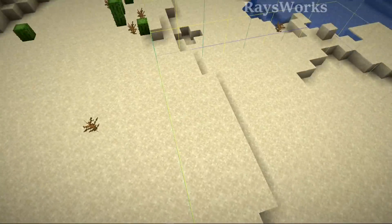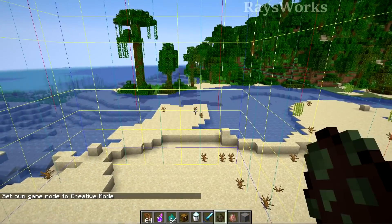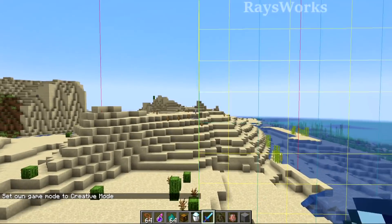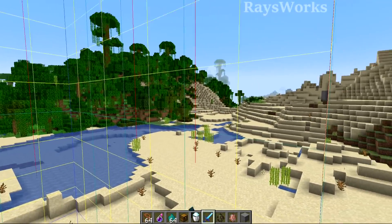Now if we look at the border on top you can't really see the difference between the old and the new. The transitioning blend is much better than before, as well as the surface blending. The surface heights transition downward smoothly into different terrains.